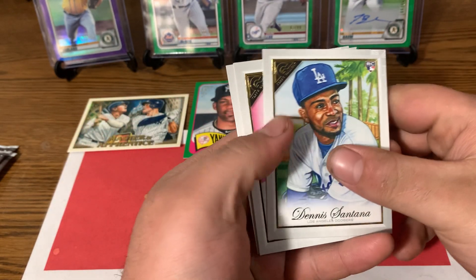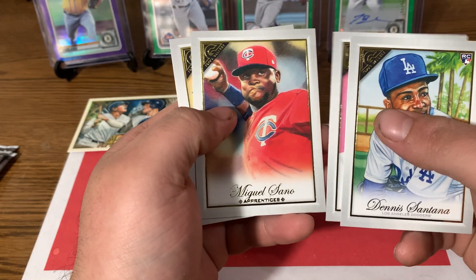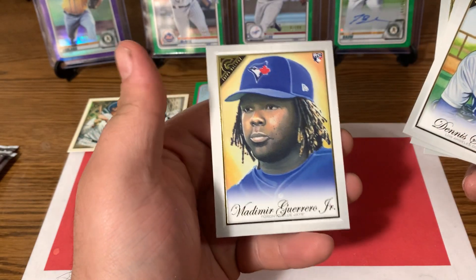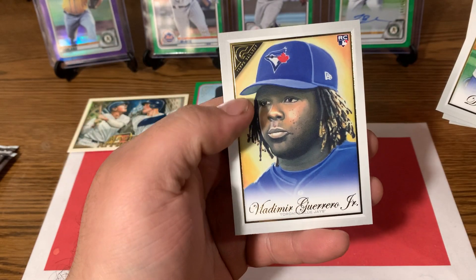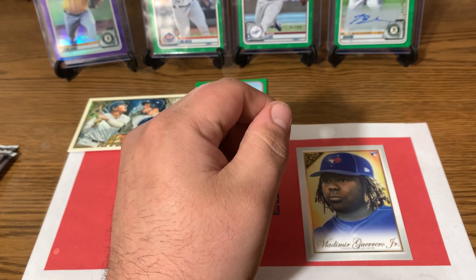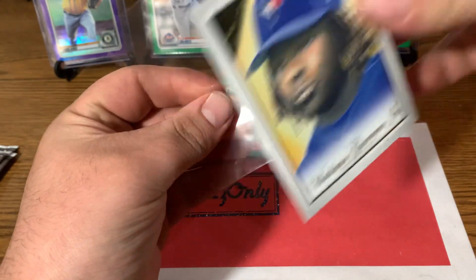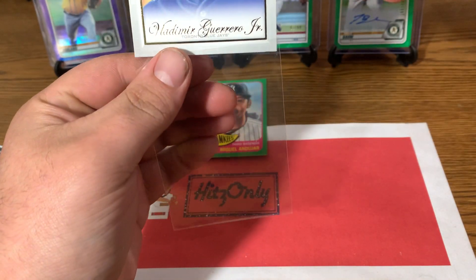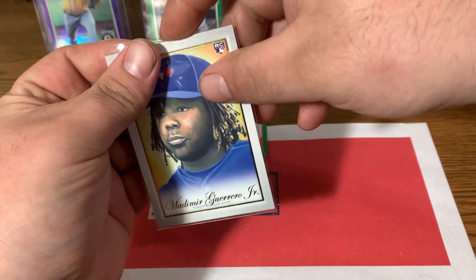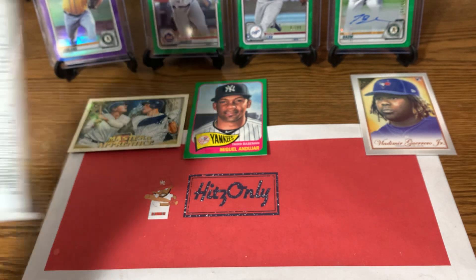Dennis Santana rookie card on the front. Salvador Perez. Miguel Sano. Apprentices. Hey, we got the Vladi — Vladimir Guerrero Jr.! I'm happy I didn't open that pack where it showed the back card, because I would have spoiled that. And that's one we were after. Nice Vladi. So I really hope we can get a Tatis somehow. We'll get it top-loaded after the video. So the Vladi to end that pack off — not bad.